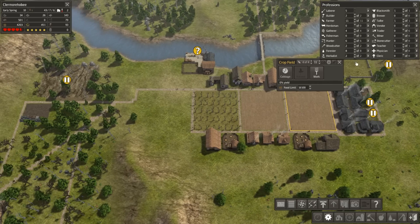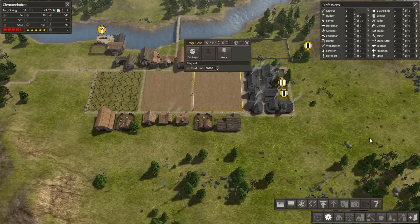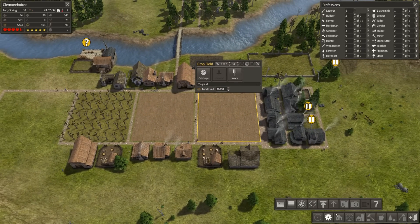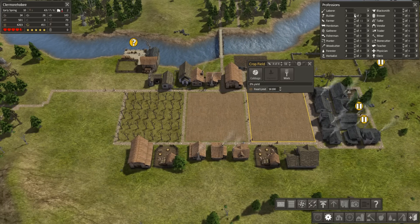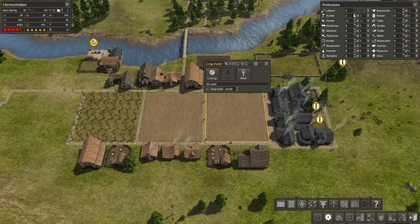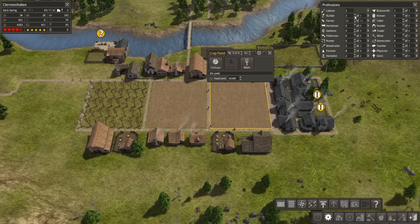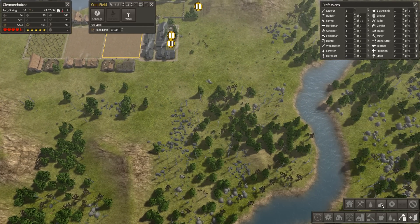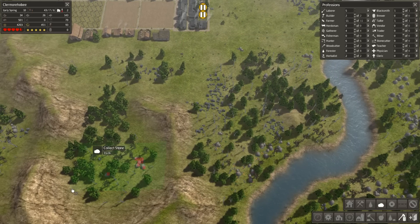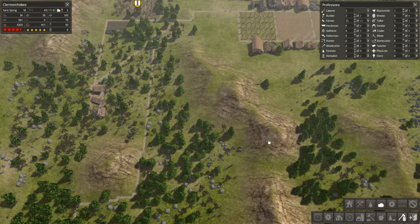Having more laborers than jobs is actually a good situation to be in. The first thing I'm going to do is - I need more stone. I'm going to gather some stone. Gathering stone is what I'm going to do. After this I'm probably going to build the stone quarry, because things are pretty dire. I need a lot more stone than I have nearby.